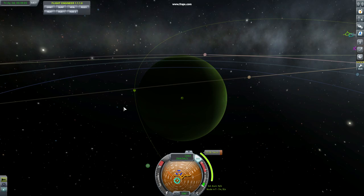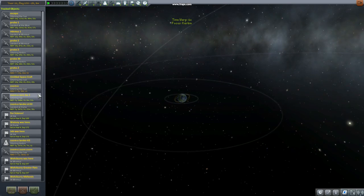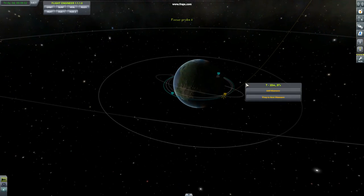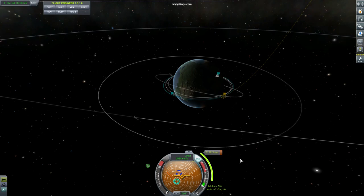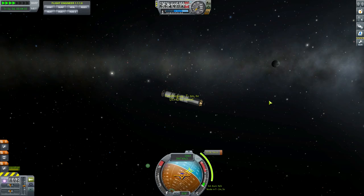I find the easiest way to get back to your ship is to go back to the space center instead of clicking on the maneuver node and focusing view, because sometimes I accidentally touch the maneuver node and move it. So go back to your tracking station, select your ship, and hit fly. Once you're back at your ship, press M and warp to your next maneuver — but make sure you're pointing in the right direction first. I'm already pointed in roughly the right direction. You might want to end the warp a little early, but in this case I didn't.